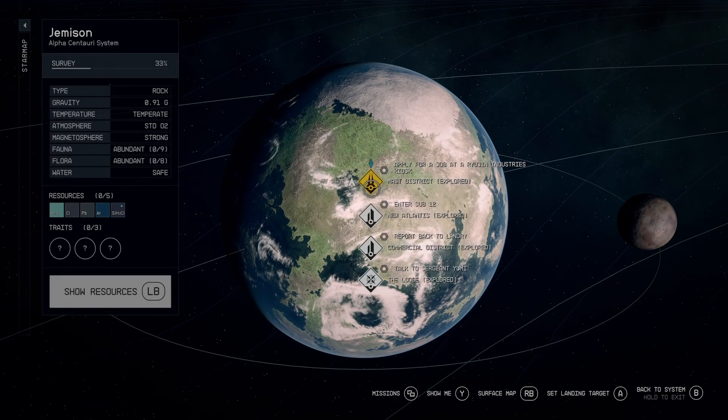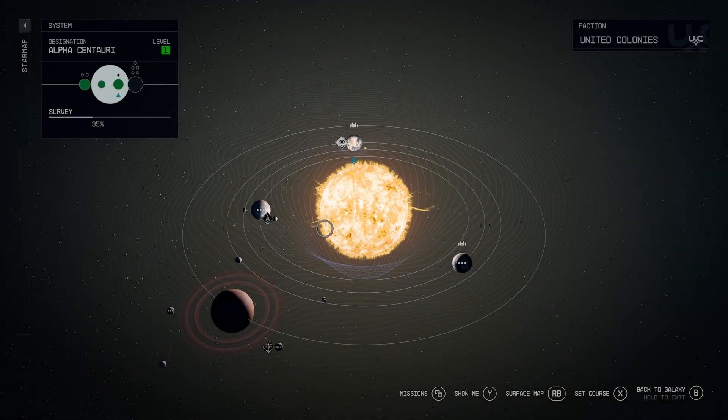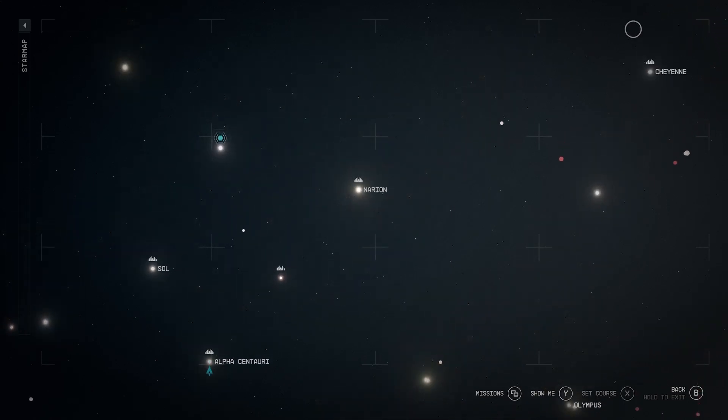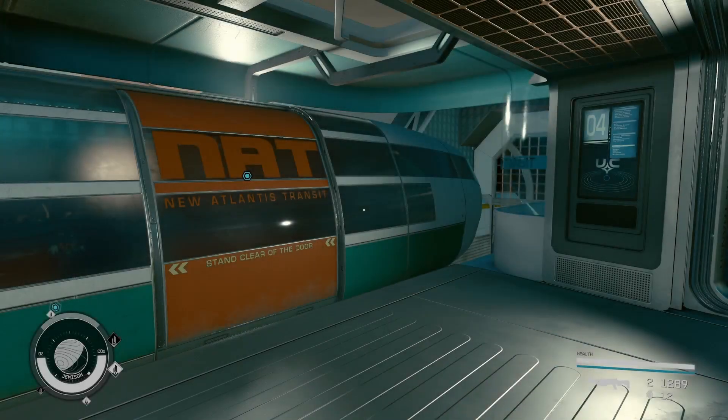The store is located in New Atlantis in the commercial district. Showing it on the star map here — it's on the planet Jemison in the Alpha Centauri system. You can fast travel directly to the commercial district, but if you're already at New Atlantis you can take the NAD, which is the train, to get to the commercial district.